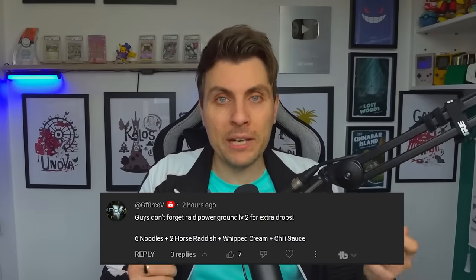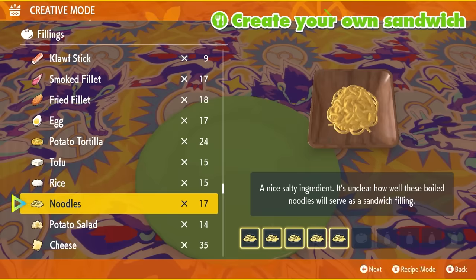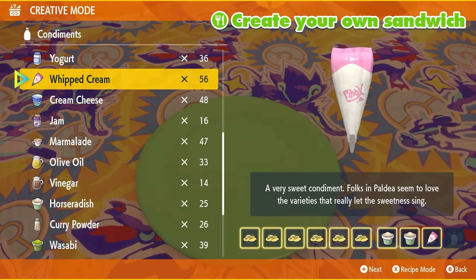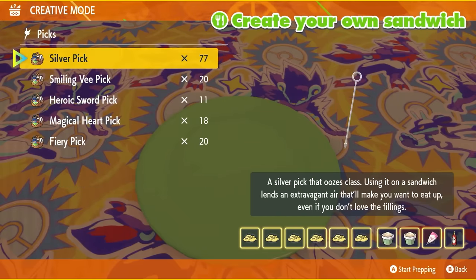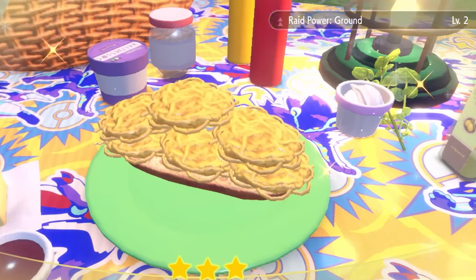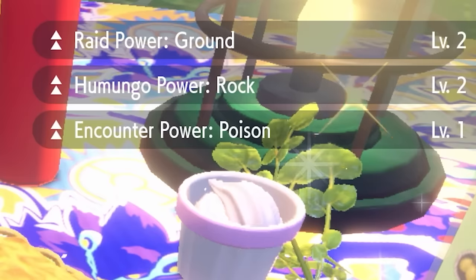Big shout out to GeForceV for their comment and the reminder about this, giving us a recipe as well: six noodles, two horseradish, one whipped cream, and one chili sauce. That is the sandwich recipe that is going to give you Raid Power Level 2 for Ground-type Pokemon and two additional drops every time you complete this Tera Raid.